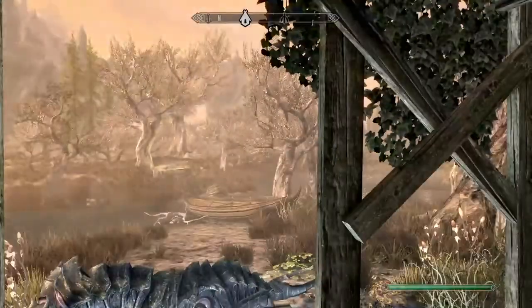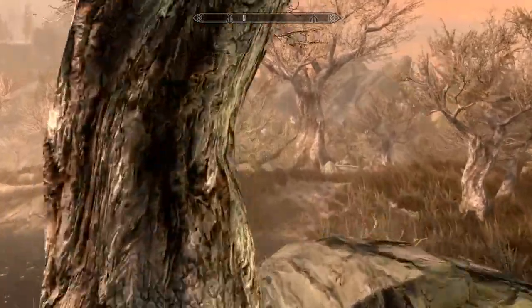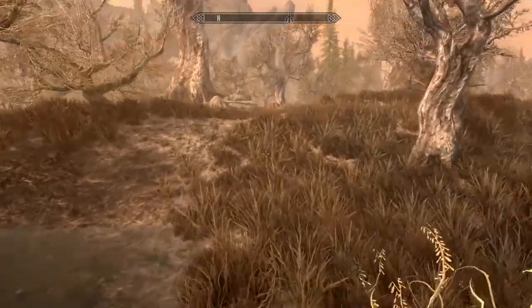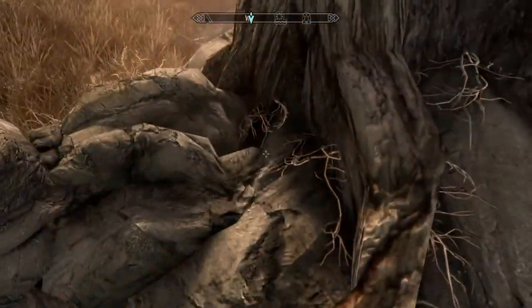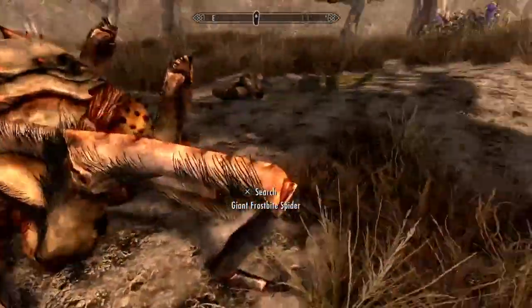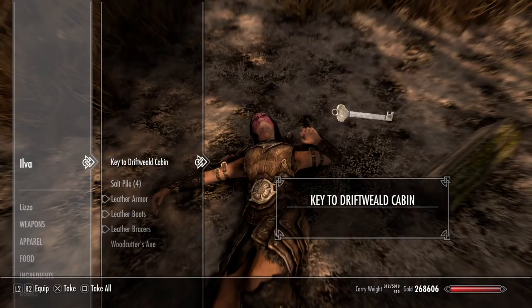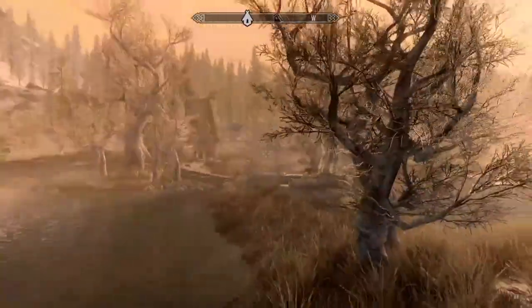Standing at the front door, turn around and walk straight to find a lantern, then turn around. Here's a rock — there's supposed to be somebody here. The person we're supposed to find... well, she's dead. There's the key. That's depressing. Anyway, get back to the house.